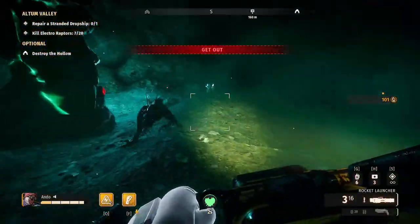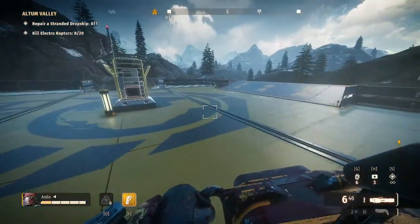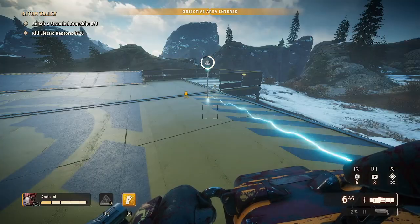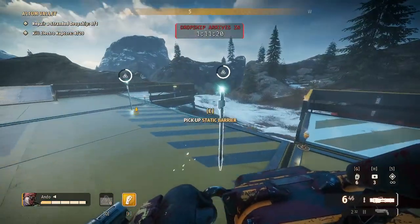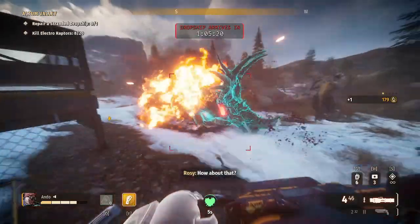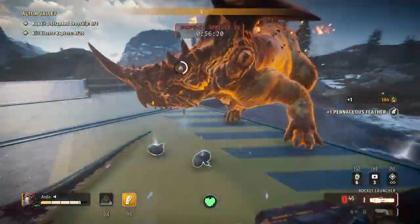So if electricity resistance is one you were after, this might be the method for you. Extraction farming is just the process of extracting and not jumping into your dropship. You can stay here until the game crashes basically — there's no length of time until it stops working or dinos stop spawning. That's basically it for extraction farming. It's a very straightforward process. If you're playing as Rosie, you've got unlimited ammo and unlimited health at the best of times.